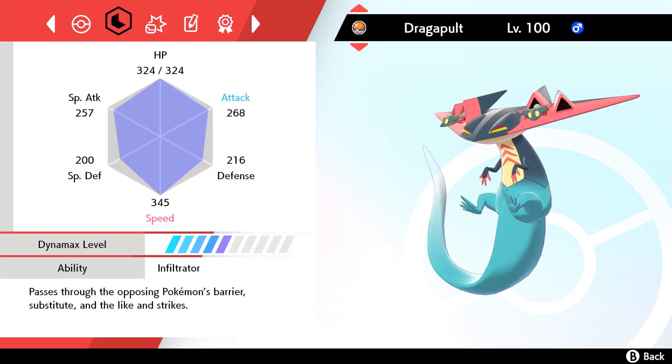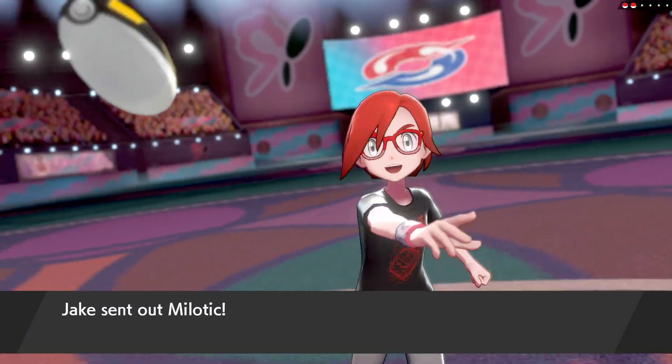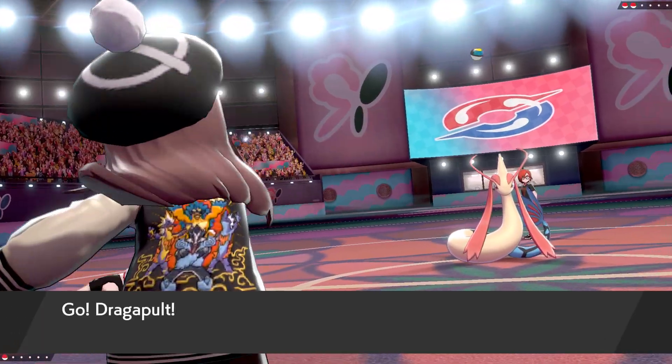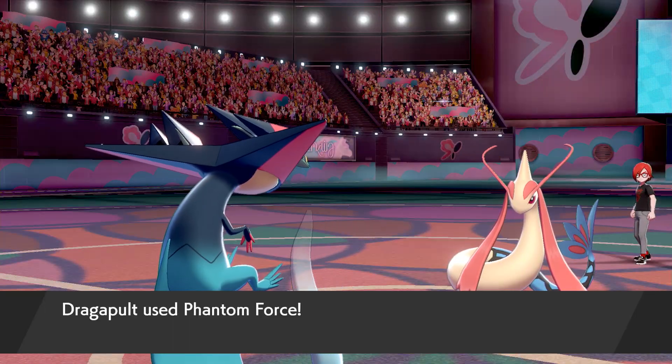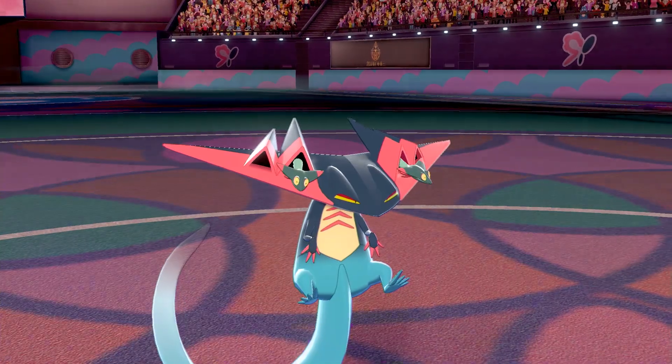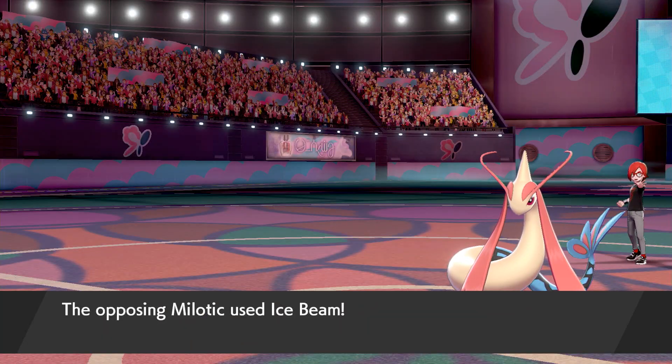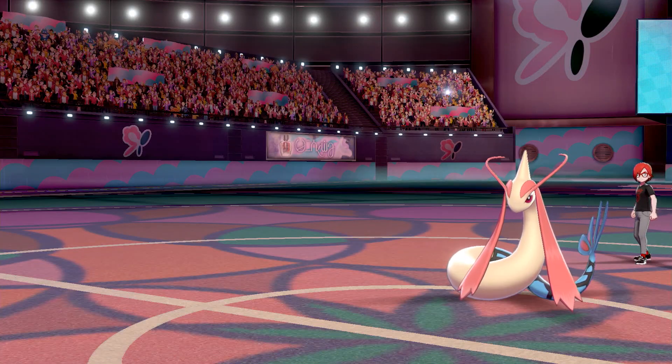So even with almost perfect IVs and the right nature, this Dragapult isn't competitive at all. Because numbers are kind of abstract, here's the in-battle effect of proper breeding and training. I had both Dragapults battle the same Meloetta using the same move, Phantom Force, which is a physical attack. Both Dragapults outspeed this Meloetta even though it has a perfect speed IV, since Meloetta's base speed is much lower than Dragapult's.